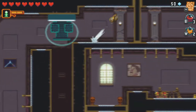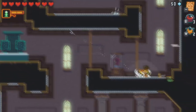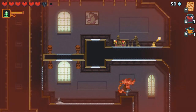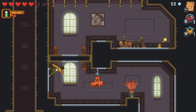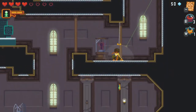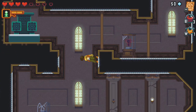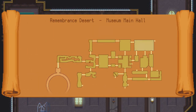Seeing developers play with that is really cool. I'm super excited to play Octopath Traveler for kind of the same reason — it's a 3D pixel style game on the Unreal Engine, which is just bananas. All right, we gotta go down.